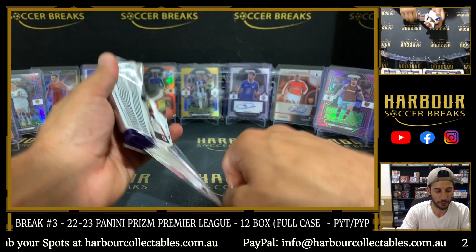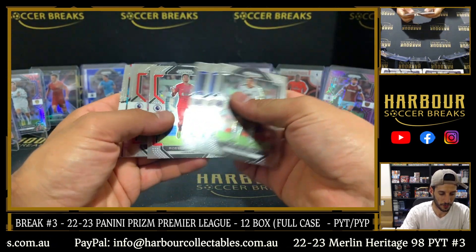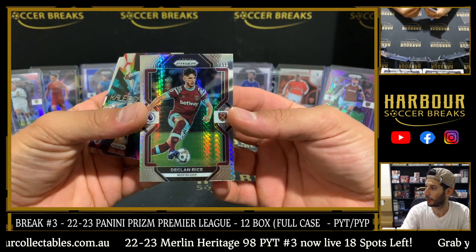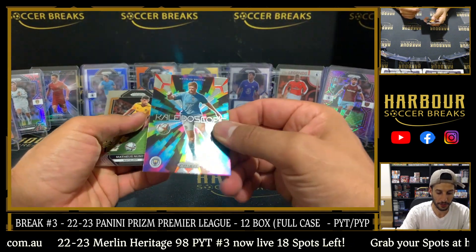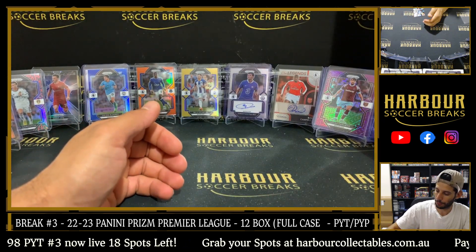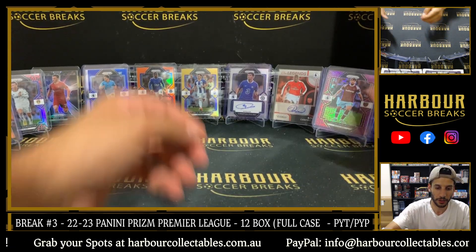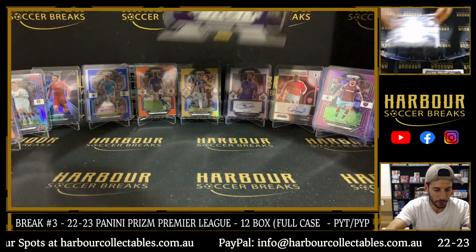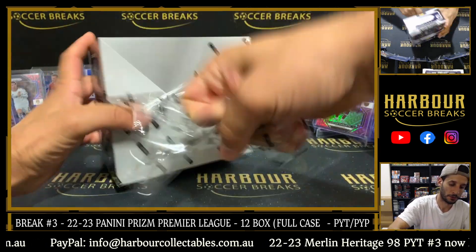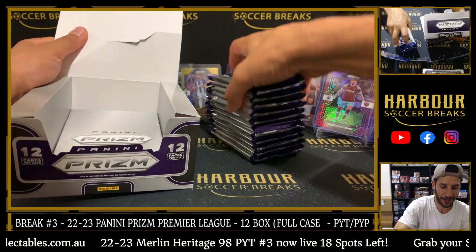Final pack of this box — finishing with Declan Rice Hyper and Kaledo KDB. We're going to drop a three-box FOTL when we jump off. Alright, let's go next box. We're going to do four three-box breaks to work through that case.